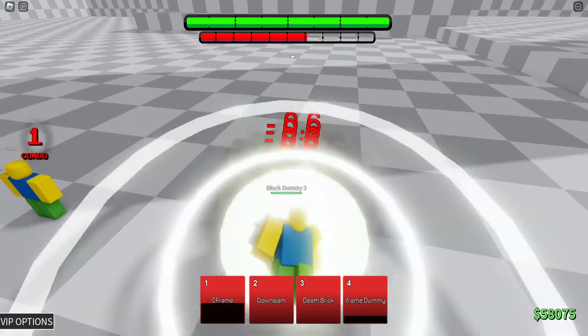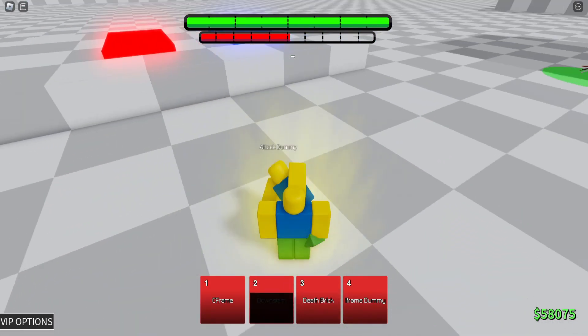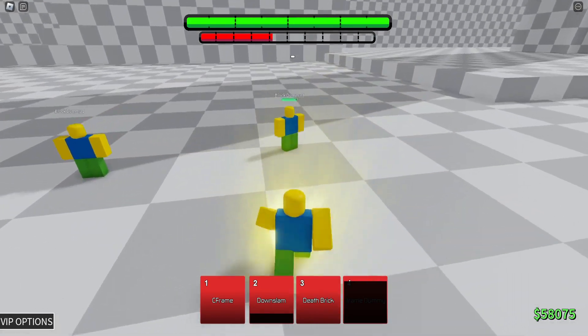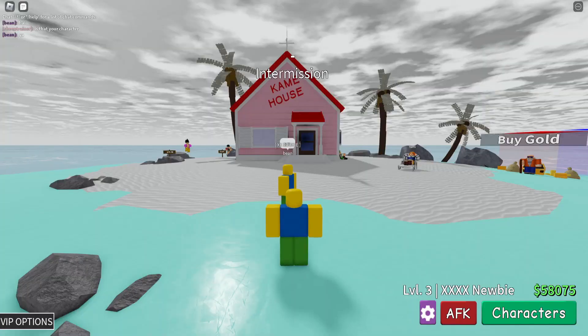Down Slam is probably unblockable still. And I-Frame Dummy is utility cause it just makes it so you can't touch me. This is just blocking but better — lasts for longer I guess. And death brick is... yeah. So I'll get a soul to fight. Alright, I got a soul to fight and it's Ben, so this is gonna be fun.